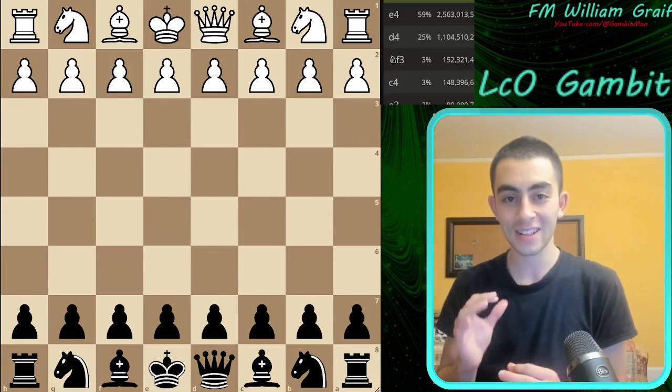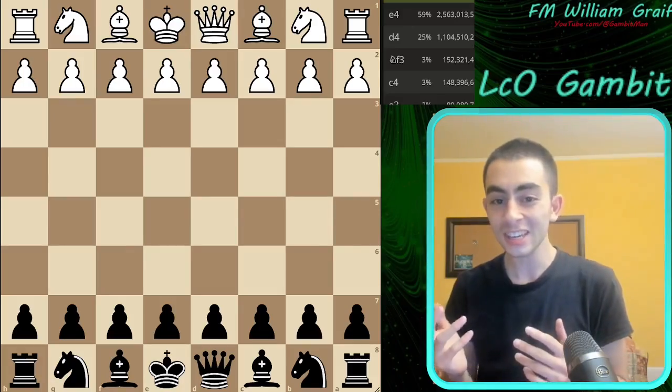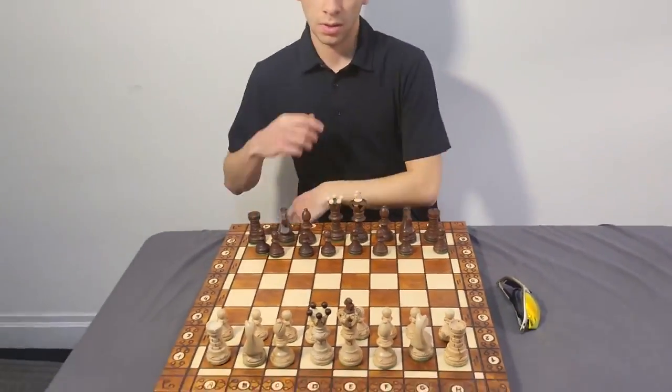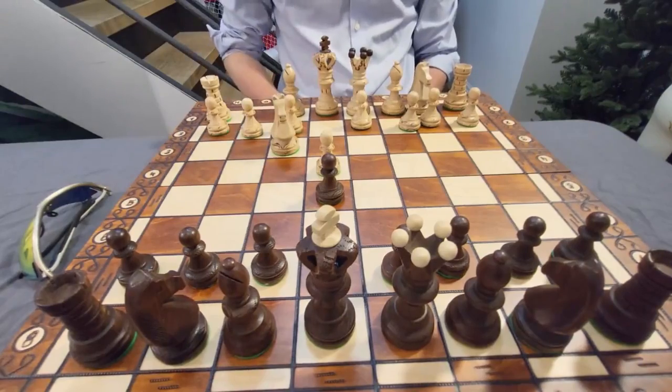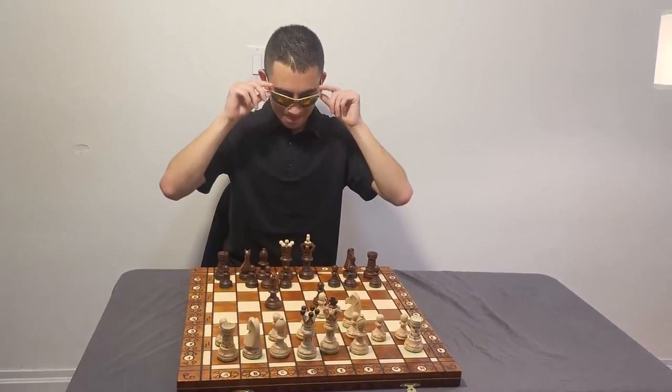Gambit chads, I should warn you that the gambit I'm about to show you is actually very good. William Grave, the gambit man, takes his seat at the board. E4, E5, Knight F3, Bishop E5 — the Bischoff Gambit on the board. On with the gambit classes.